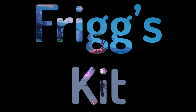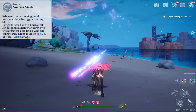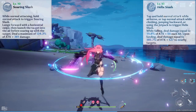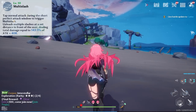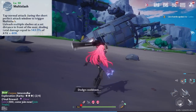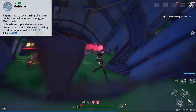Let's show off her basic normal attacks. You've got your normal attacks right here — bam, bam, bam. If you hold it, you kind of leap up in the air, but you're not really going to be attacking in the air with Frigg. What you really want to do is her multi-slash — that's your quickest way to do DPS with Frigg.